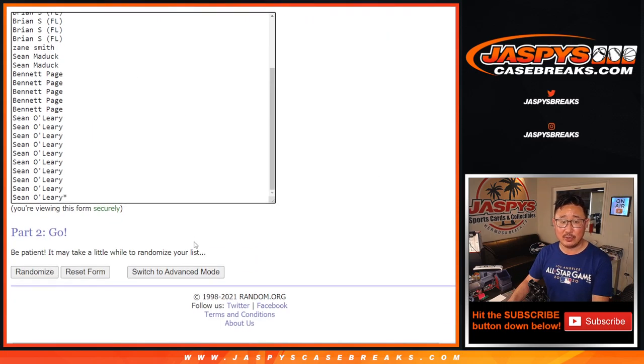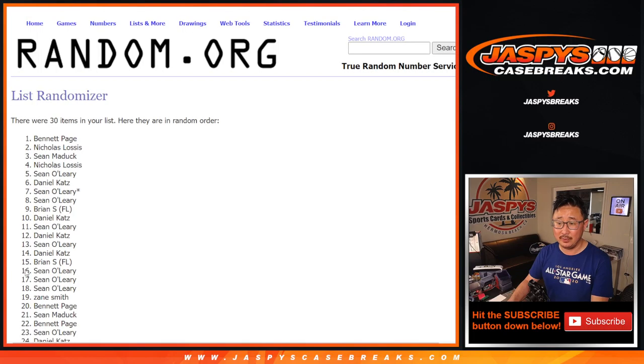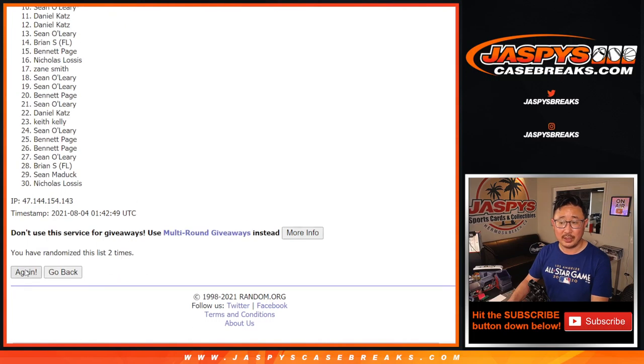Three and a four, seven times for names and teams. This is just for the break. One, two, three, four, five, six, and seven the final time.